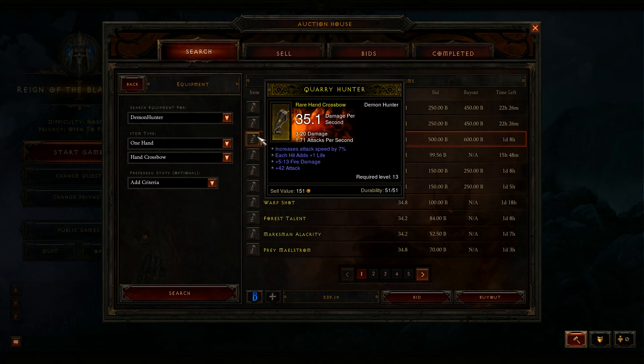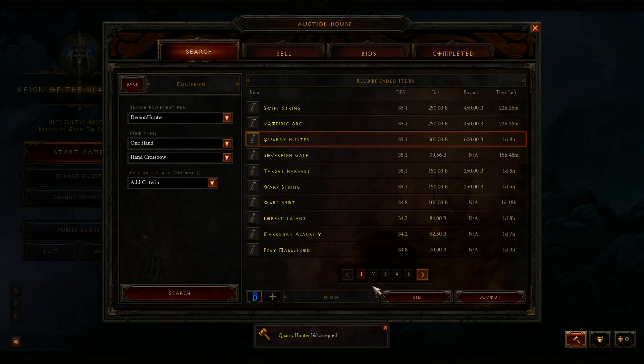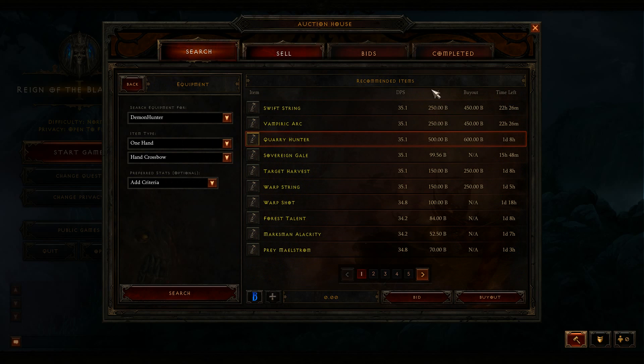So what I was trying to do is buy this bow. I'm going to bid on it now, and I'm pretty damn sure he's not going to have that much — but I could be wrong. So there it is. I bid the 539.19 and he's not able to buy it because he didn't have that much. I searched it again and there is my 539.19.